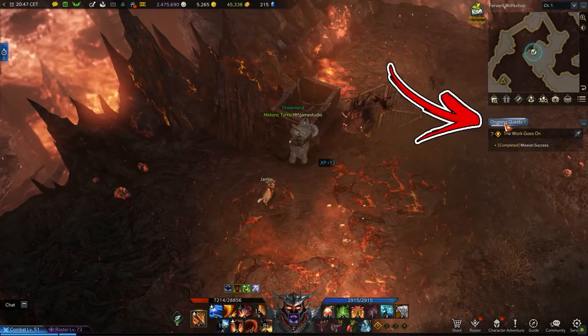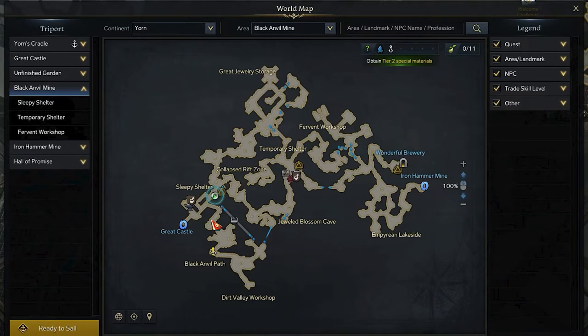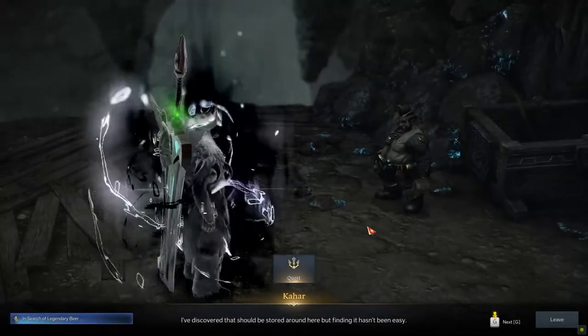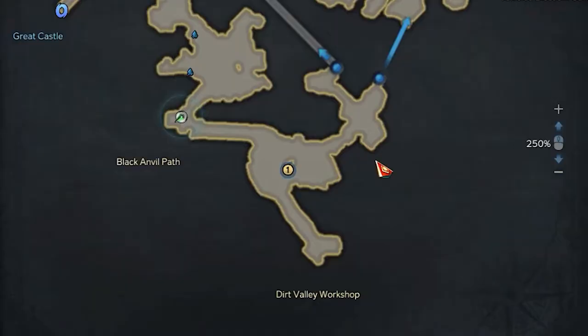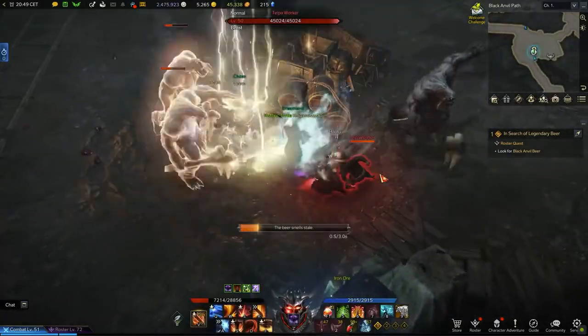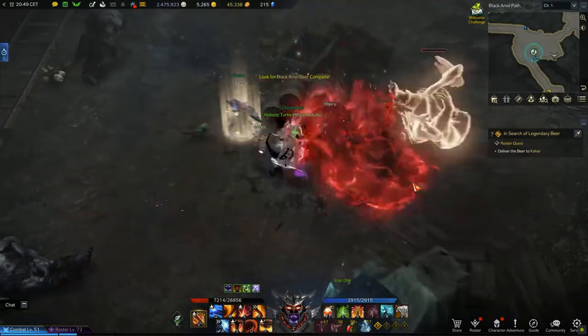Once done, you have to use the ongoing quest button in order to complete it. If you open your map, in the bottom left side, inside the Black Anvil Path, you will notice a new quest chain. By getting there, you will be able to speak with Cahar and take the first quest of the chain called In Search of Legendary Beer. For its objective, you have to check the central part of the area to the bottom right, where you will find a group of enemies to defeat, guarding a pile of barrels. After you've cleared the area, interact with the barrels in order to complete the quest objective.